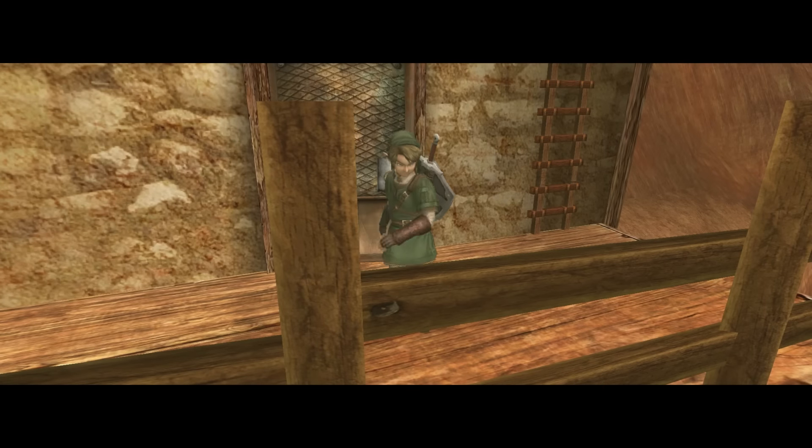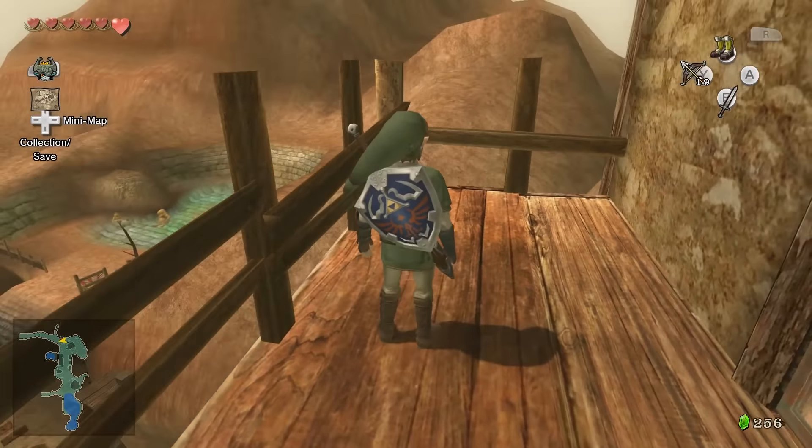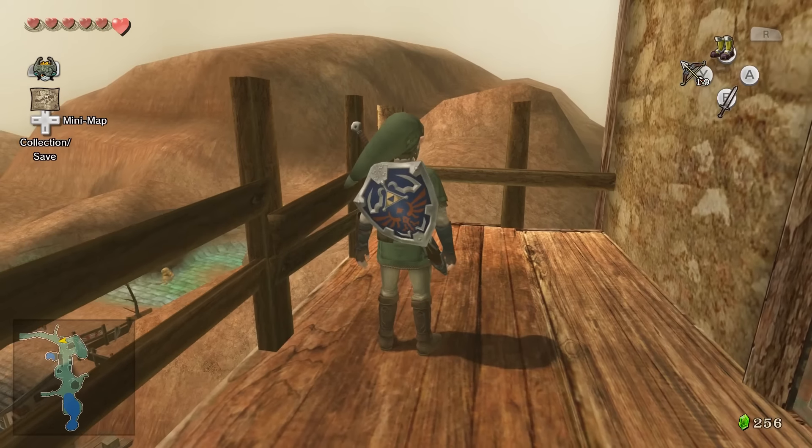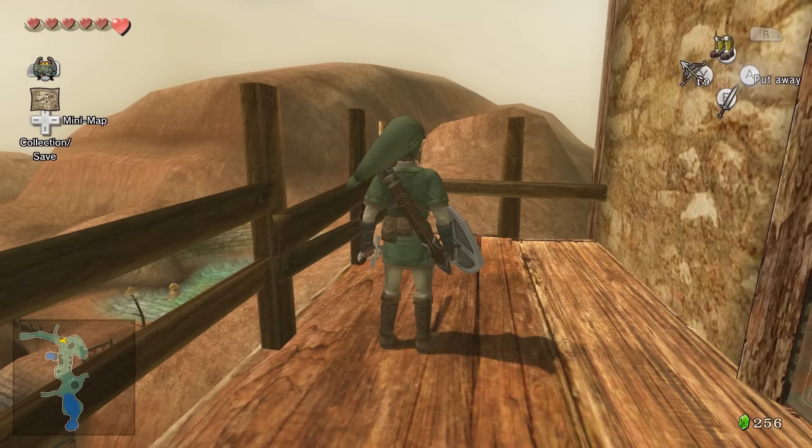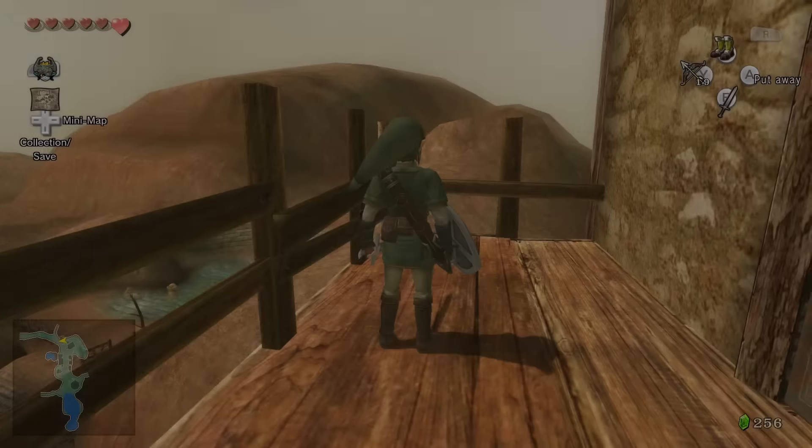Out here there's a nice little mini-game which we are going to win and get a heart piece. Checking the collection screen — we have a certain number of heart pieces and need two more to get a new bit of life.